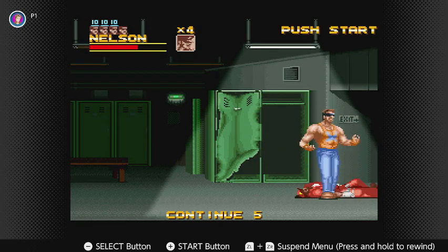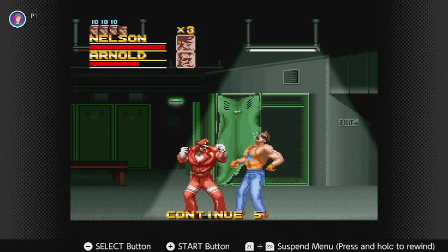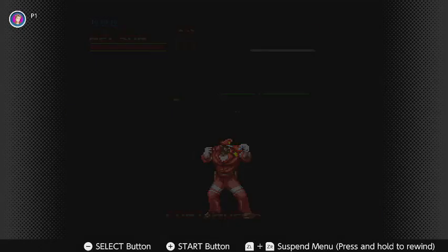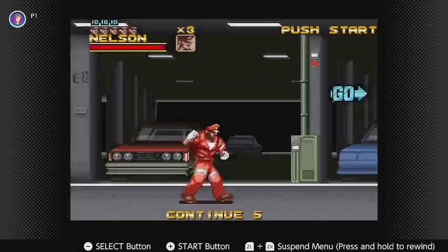So this is the snap suplex I was talking about. That does a massive amount of damage and that almost guarantees losing all your health right there. So anyway, once you beat up all these enemies, you go to the parking lot — the final area for stage two.